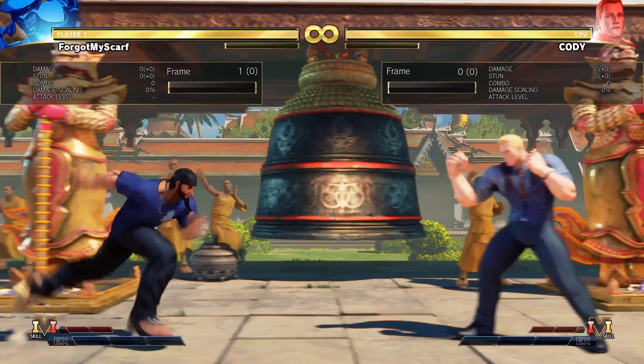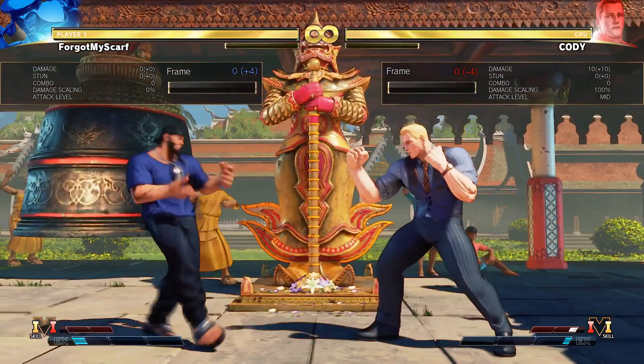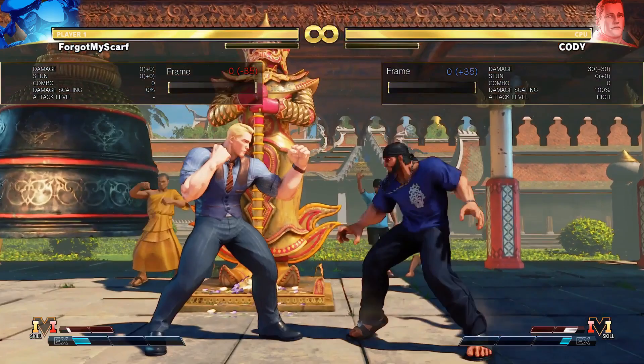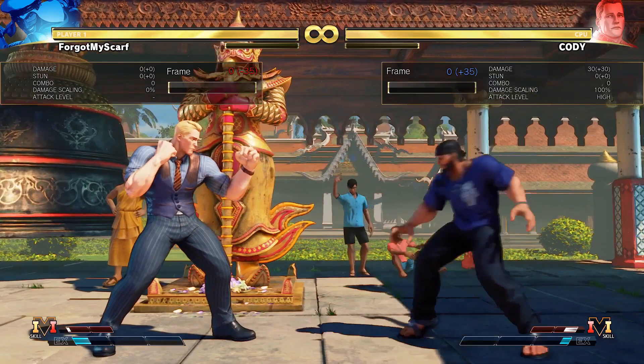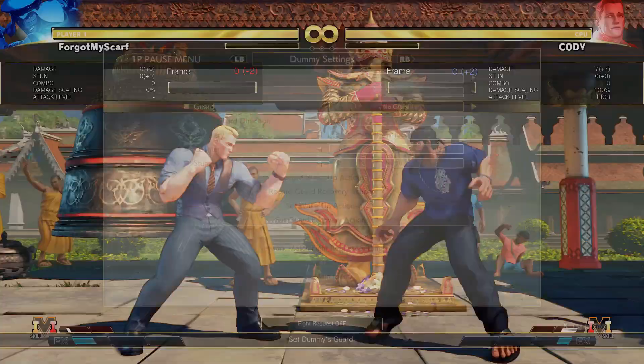Starting off the guide in the neutral position. This character sets itself apart by having good walk speed, a dash that goes into a run. The run cancels into a safe light mixer — the punch or a kick. Heavily unsafe, but a good whiff punish. He has a good jump in, a V-skill that gives some extra mobility in the air, a wall jump, and he can roll with his V-skill. He also has a V-skill 2 we'll get to later — kind of gimmicky, but it crosses up. So, great mobility and good buttons in neutral.